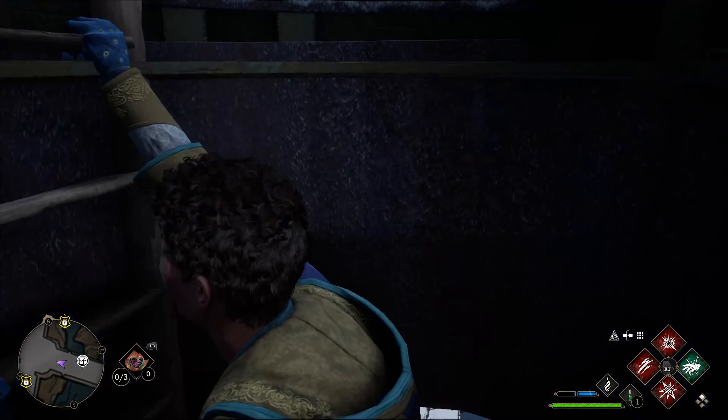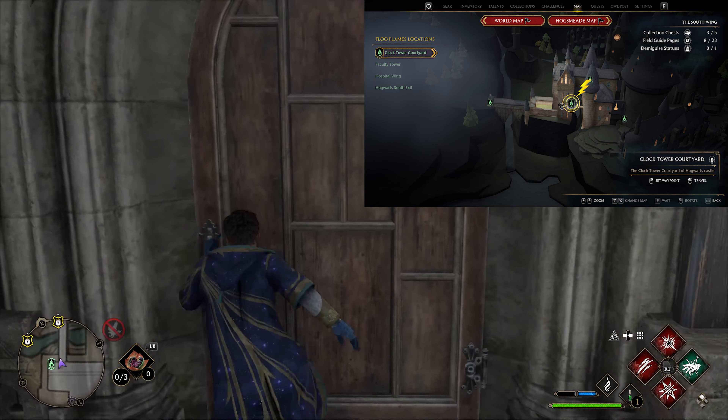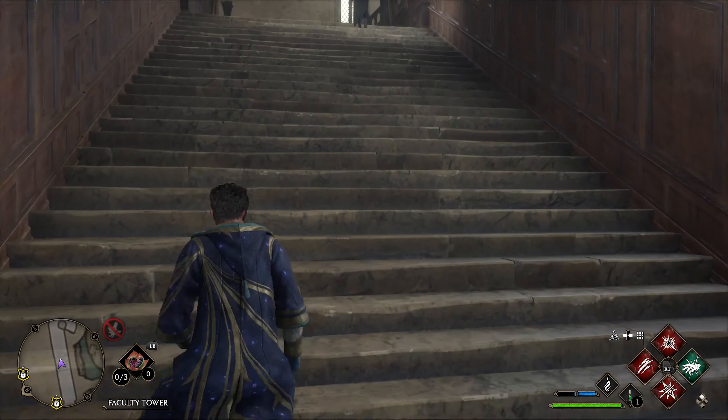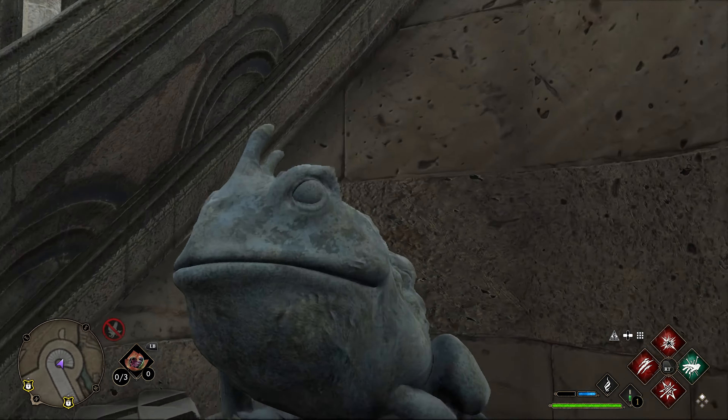This next one — we're back at the clock tower courtyard. Go behind us through this door and straight through to the other side. As you go through these doors turn right, up the stairs, and then directly up the stairs on the right there's a frog. Enter it, it spits us out, and in front of us on the table right there — there it is.